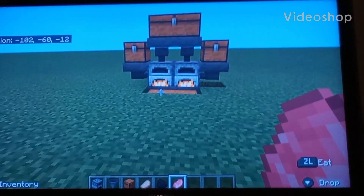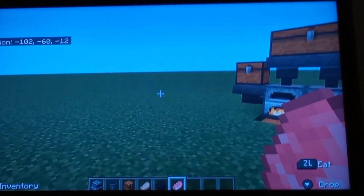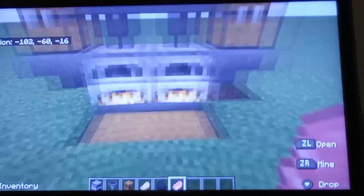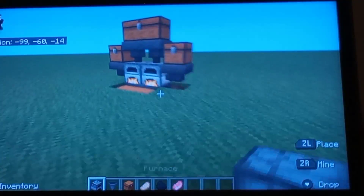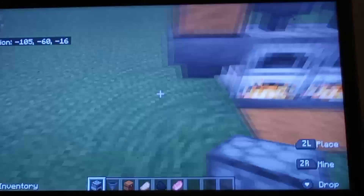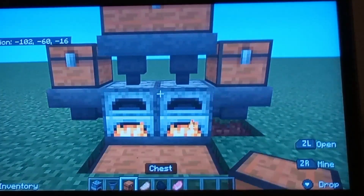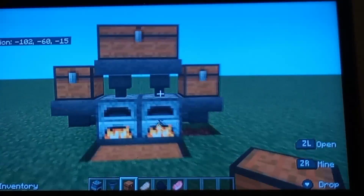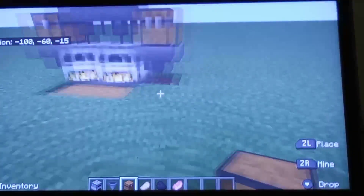Hey guys, welcome back to another video. This is a Minecraft video — today we're gonna be building this auto smelting thing. Basically what you need is: six hoppers, six chests, and two furnaces. I'm gonna go show you how to build it.